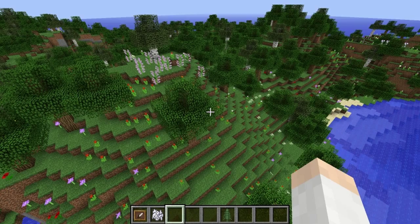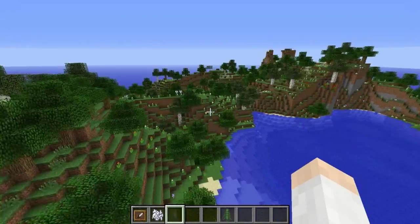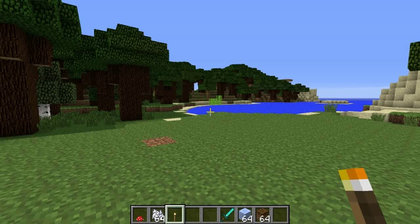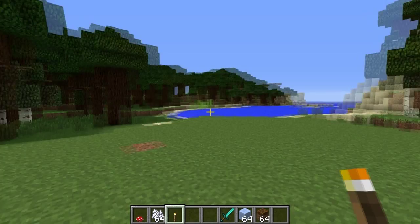Another new biome this week is the flower forest biome, which is basically a sea of flowers as far as the eye can see. Wow, that is a lot of flowers — a pretty interesting biome. Okay, now that we've seen some of the biomes, let's take a look at the new blocks, items, and features in this week's snapshot.